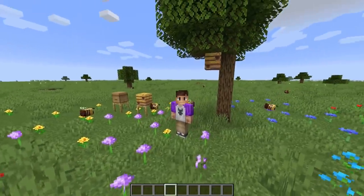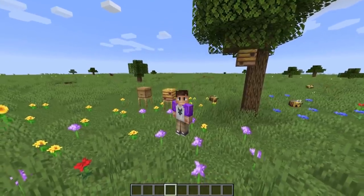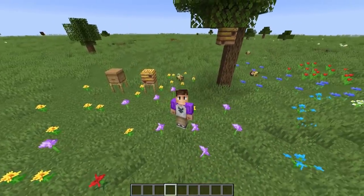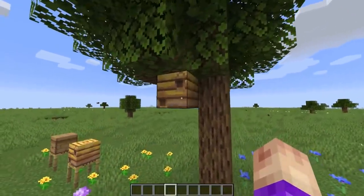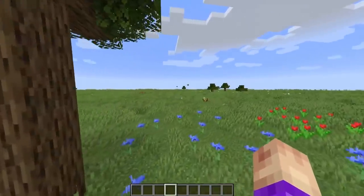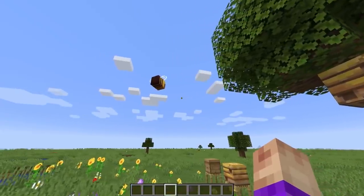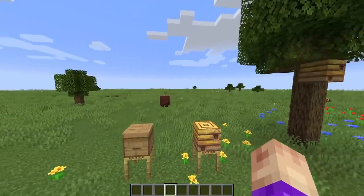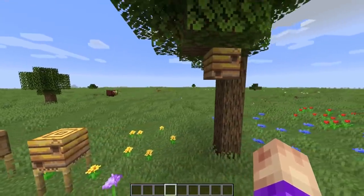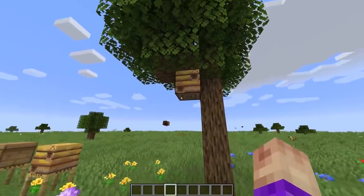Hello everyone, and welcome to the buzziest update in Minecraft. That's right, we are in the newest snapshot to play around with the bees. The newest creature to arrive on our doorstep are bees, and they are pretty large. You can see them popping in and out of the hive there, but they're about the size of a block itself. That is pretty big for an insect, which is why today we will be building them a mega beehive.